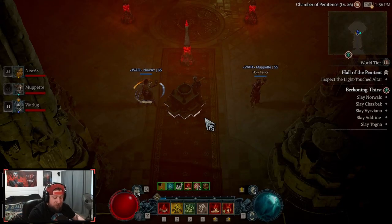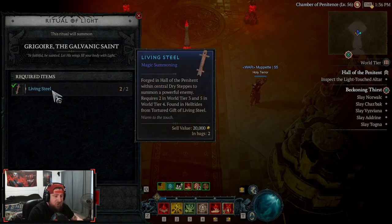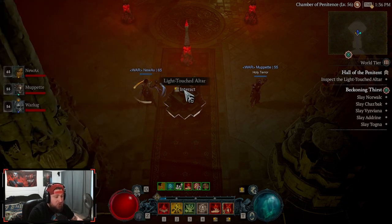What's up guys, welcome back to the channel. Today we are going to be fighting Grygor, the Galvanatic Saint. It requires two living steels to fight him, and you do need these to access him.